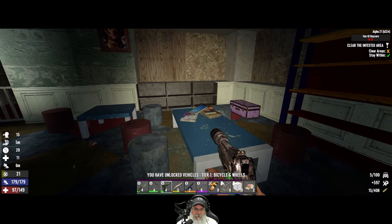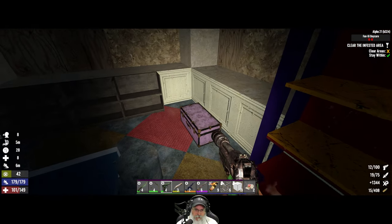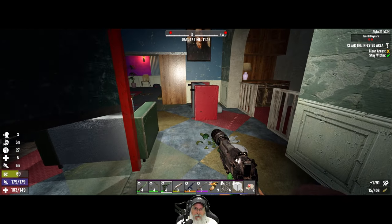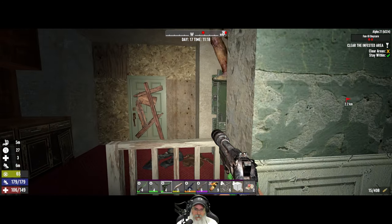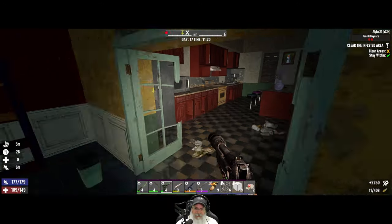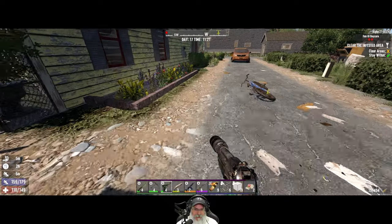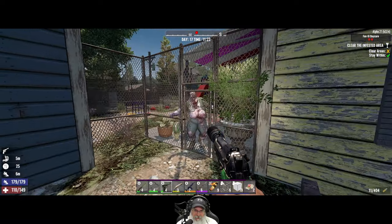We've unlocked bicycle — but what we're hoping to do is be able to buy the minibike. That's a rookie zombie. If Hawaii-5-0 is feral we don't want him tagging us at all — we don't want him tagging us even if he isn't.